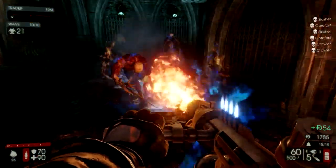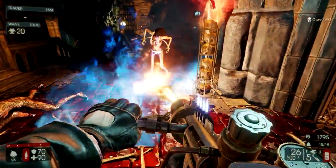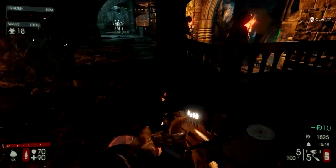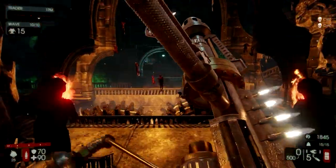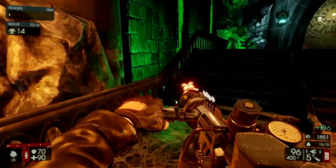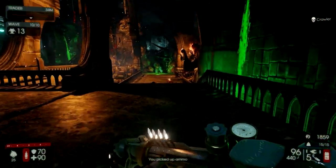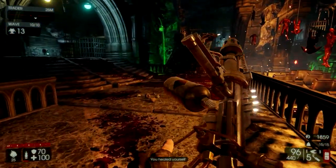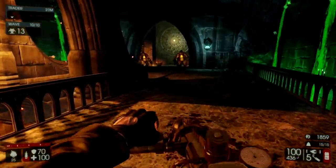The third loadout is the Trench Gun, dual Spitfires, and either something high damage or a Medic weapon. The Trench Gun and Spitfires let you deal with zeds at any range. Adding something like a Grenade Launcher or C4 handles larger zeds, while Medic weapons help heal your team more. Overall, the most effective loadout right now is the Flamethrower with either dual Spitfires and a Medic Pistol, or a Trench Gun and a Medic Pistol.